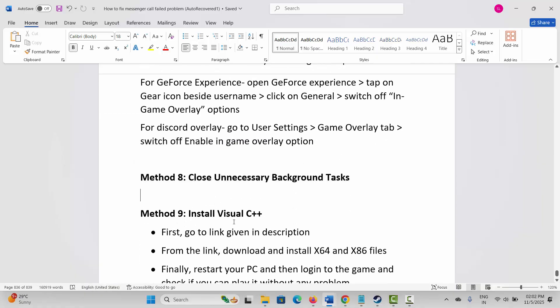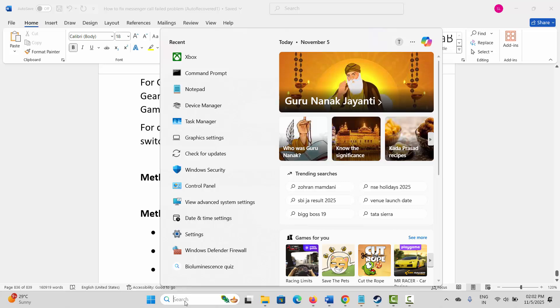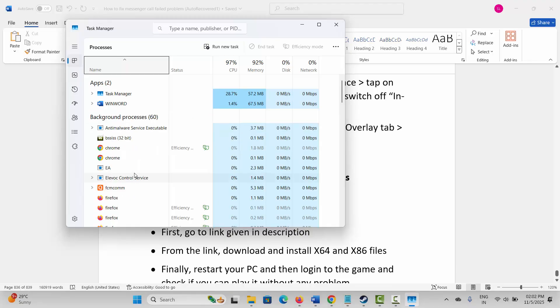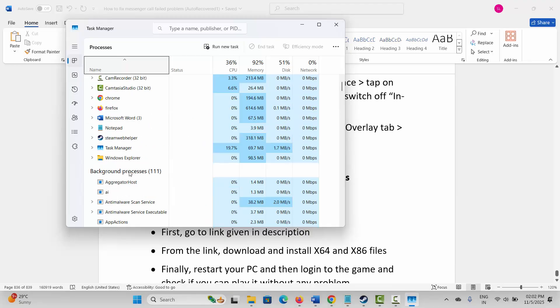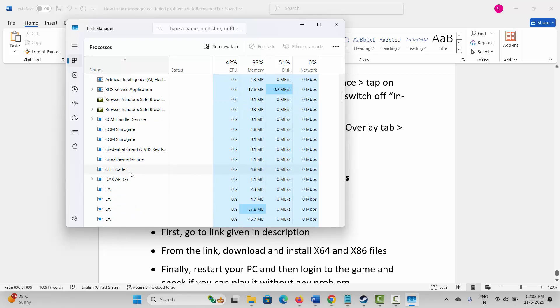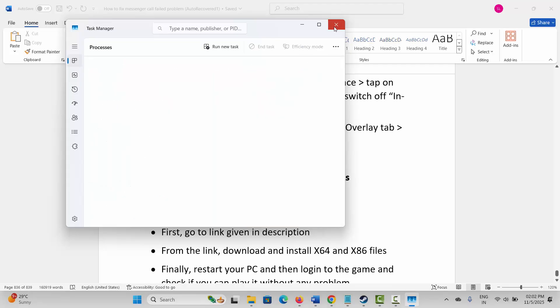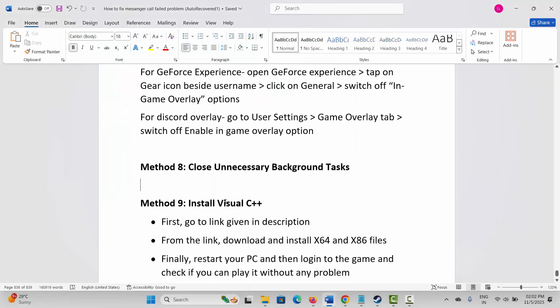Next method is to close unnecessary background tasks. For that, go to Windows Search and search for Task Manager. Now, under the Process tab, you have to search for those apps which are of no use but running in the background. Simply select them, right click, and click on End Task. This will completely close the app running in the background. After that, try to launch the game and see if it helps.